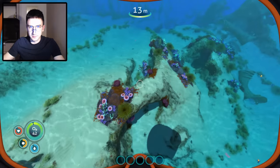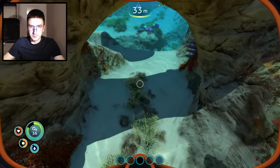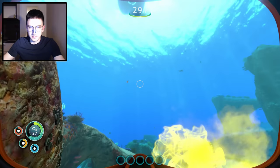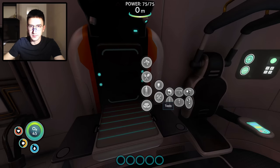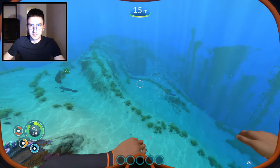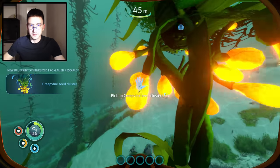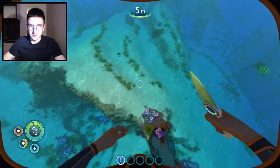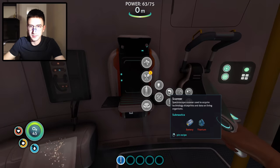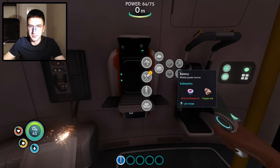To begin with, I was just going to look around for some resources. The first two outcrops you break are I believe always titanium and copper, so that's a good place to start. I broke some limestone, got some titanium, and the next goal was to get some silicone rubber so I could craft a knife. This was the first slightly deeper dive, but at this point I wasn't really struggling that much yet. I got the creepvine and I got the knife. Then it was time to hunt for some food, and with some meal prep done, I was making pretty good progress. My next goal was the scanner so that I could quickly pick up new blueprints and get new recipes.